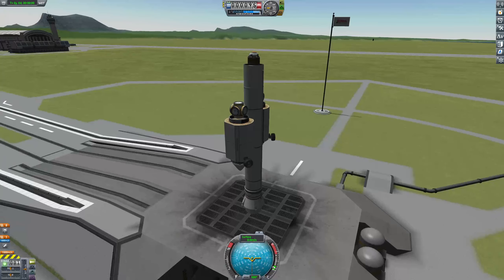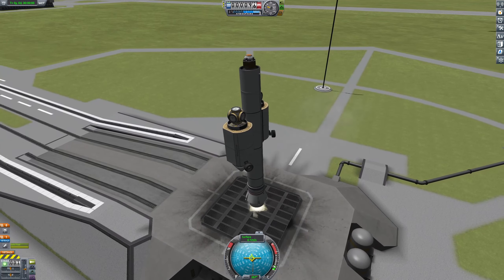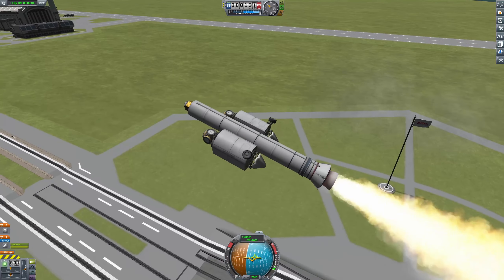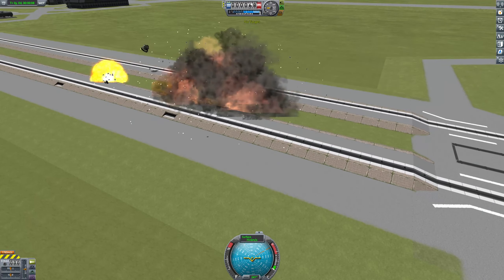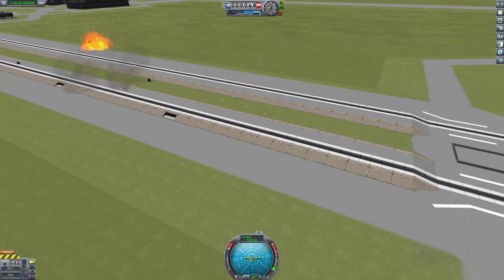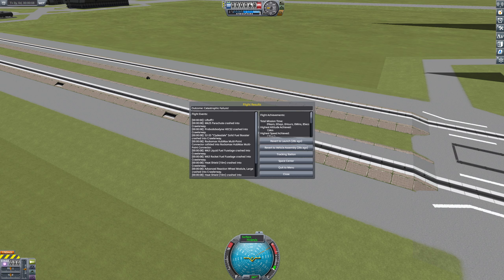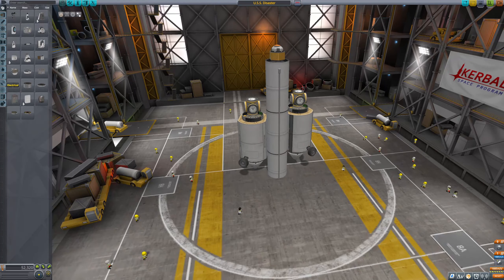Actually curious about something. The sides the wheels are on is the side that it falls in on. So clearly what I need is more stuff here, and then it'll not turn quite so quickly. Clearly what we need is more weight on one side — that'll make things balance out, I think. To the vehicle assembly! Time to dump even more unnecessary crap onto this thing.